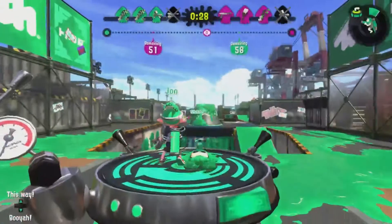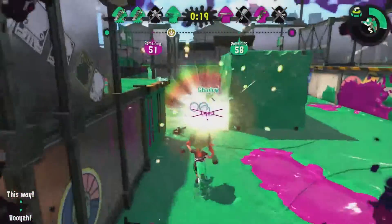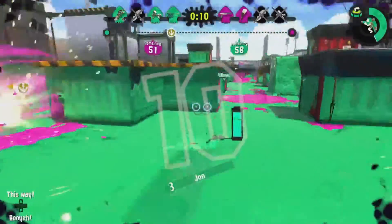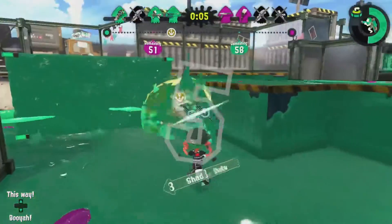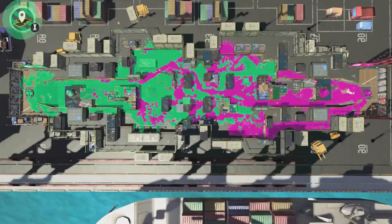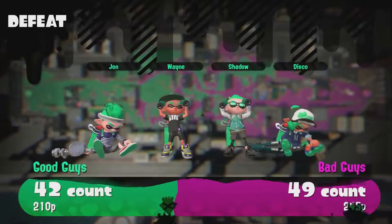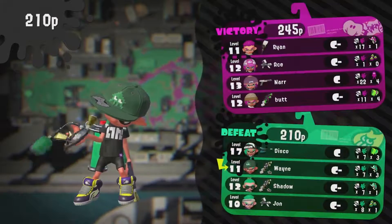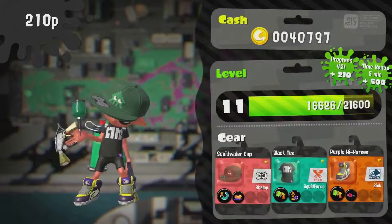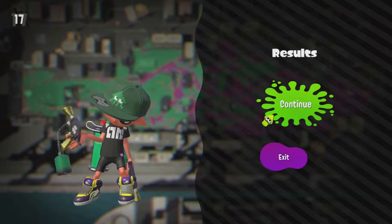It spawned me really far from the Rainmaker. I'm going to shoot it again to make it our color. If nobody grabs it I am going to be forced to grab it myself. I'm going to throw out curling bombs to try to stop them from shooting our Rainmaker. The more teammates who shoot the Rainmaker, the faster it will unlock for the team. It looks like we actually lost the match, but it wasn't a blowout or instant KO. We actually did pretty good. When you lose, you do go down in rank. You start out at C- and go all the way up to S+.